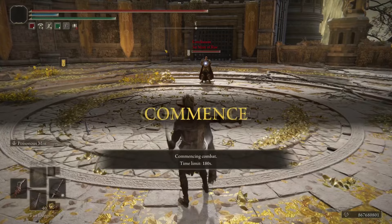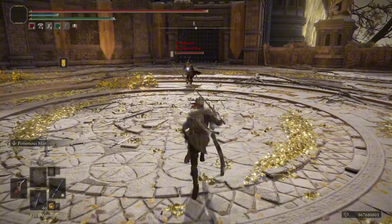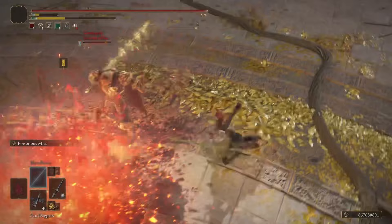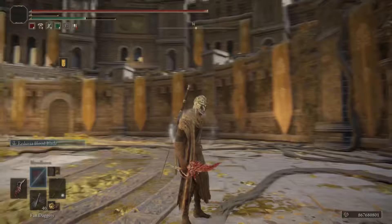First duel — going to try to rock Poison Mist on the Flamberge with Reduvia offhand. Going straight back, rolling into that. Starting some range, throwing spells. Got some Glaive going — he's got to be real close. There it is, there's the proc. Finish him off. A very nice duel — fun fight.